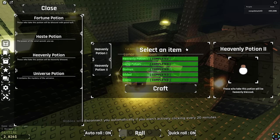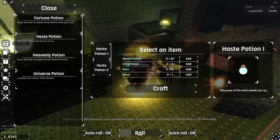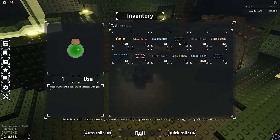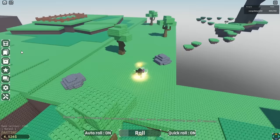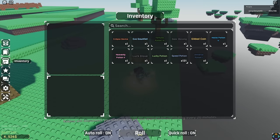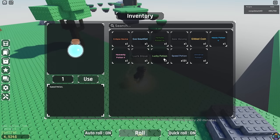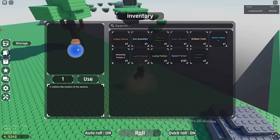Spam those up. There we go — a Heavenly 2 Potion finally in craft, let's go! So now we have created a Haste 2 Potion, Heavenly 2 Potion, Fortune 3 Potion, and a Lucky Potion. Now that we have all of the Luck Potions in the game, we are going to wait for a Rainy Season. I'm not going to use a Universe Potion — I did craft it, but it will actually mess up the Breakthroughs. So we're not going to use it. We're going to use Speed, Luck, and just buy everything else.